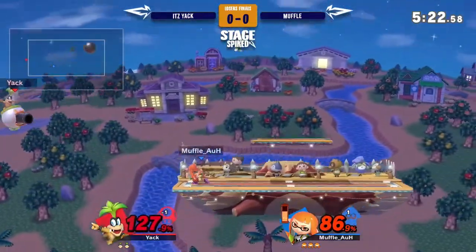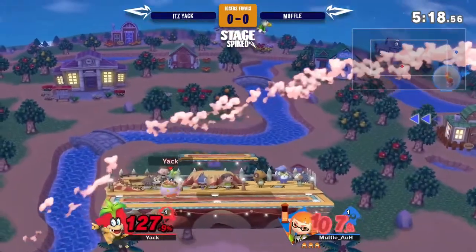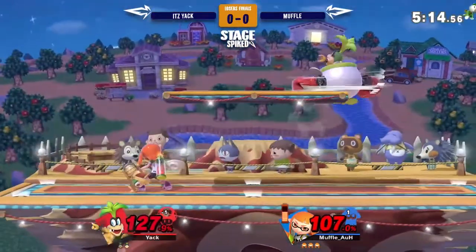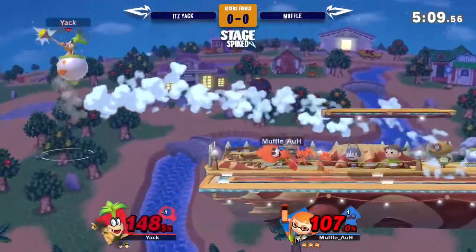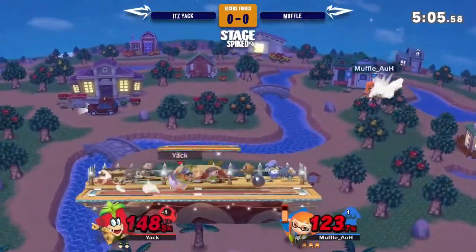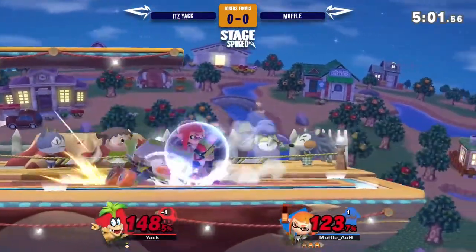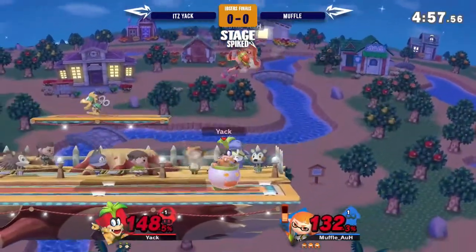Muffle gets the grab. Let's see what kind of ledge trap situation he's got himself. Aggressive recovery from Itziak, just getting out of that pressure. Another ledge trap situation here. Itziak's kind of having a little struggle killing right now, unfortunately, but he can do it if he just gets the right move.